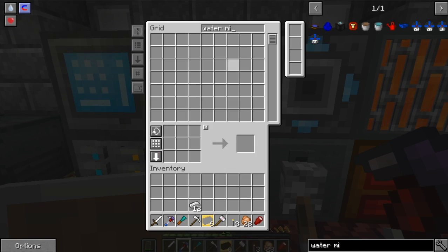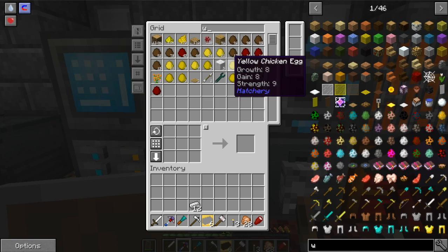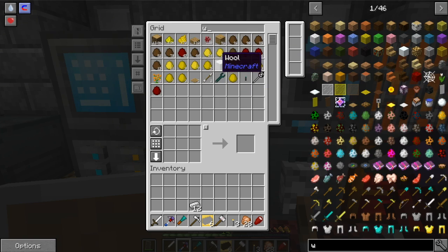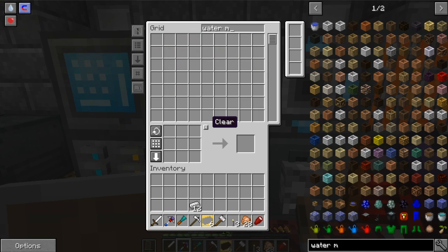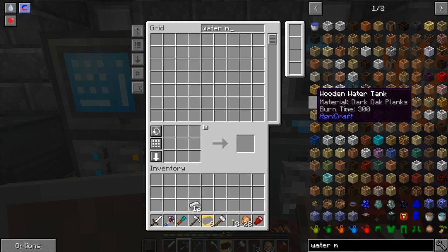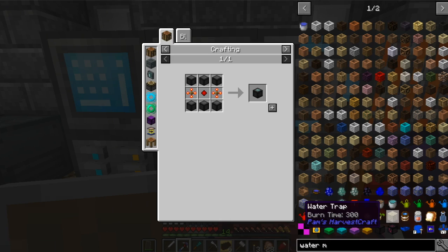I want to be able to transmit power wirelessly to the farming station. This is a wireless battery, and if I set this wireless transmitter on top of that, and set the other transmitter there — this PAT battery holds only 3200 RF, but it requires four grid power just to even work. It's daylight right now so we have at least six grid power from our solar panels.